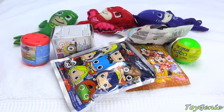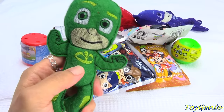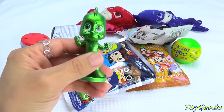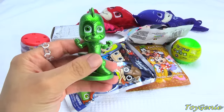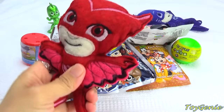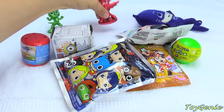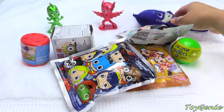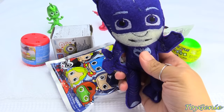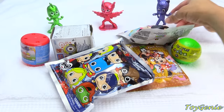It looks like all the PJ Masks are super tired and wet from all that diving. Let's change them back into their regular dryer selves. Here is the dry version of Gekko, and this one can stand. Let's get Owlette — super, super awesome! And finally, let's get Catboy. Let's put him into the dryer version of himself. Now we're ready to open some surprises.